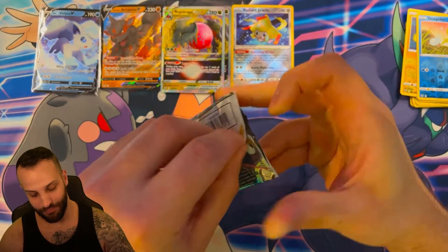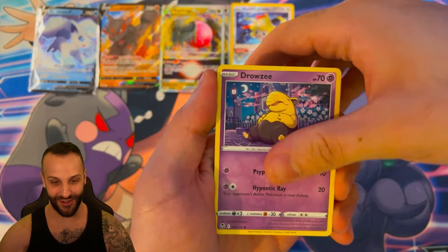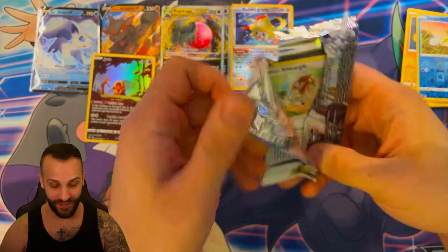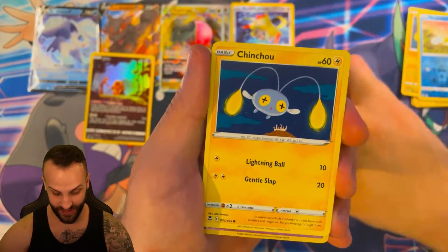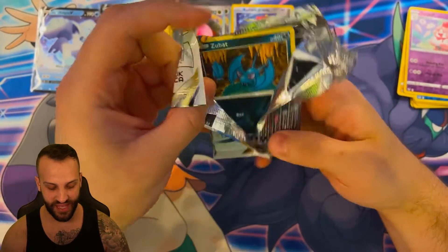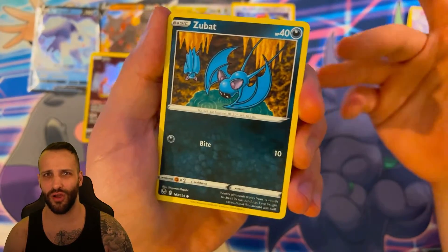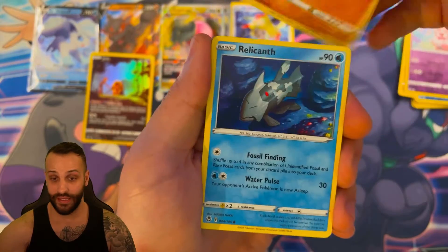The actual booster box I opened might have had two Alolan Vulpix V-Stars, so that is happening with this set. Of course we got the Jynx trainer gallery — cool, I don't think I have this yet. This is a bunch of build and battle kits, nine of them, just to get the same feeling as a booster box. Overall I'm pretty hyped about this set. I really want to get that Lugia alt. A lot of the rarer cards actually have better quality and better centering than what we saw with Lost Origin, which was just despicable in my opinion. So it gives me some hope.